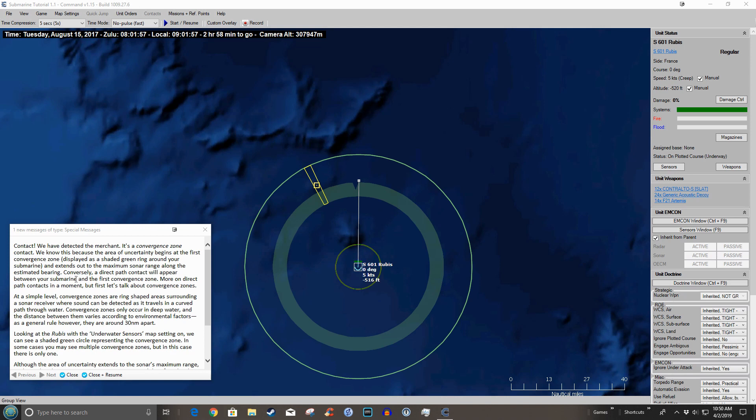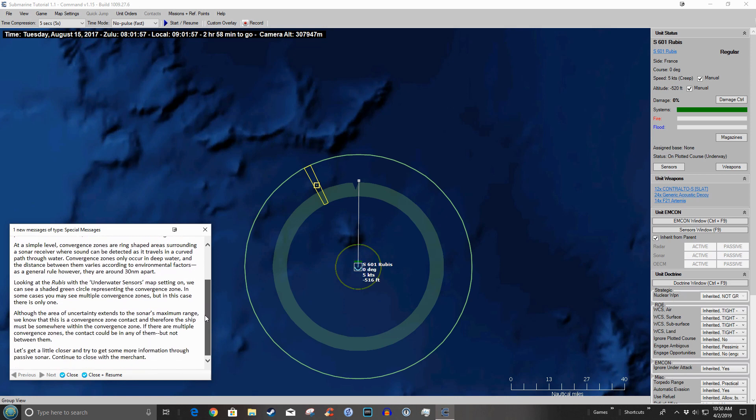A direct-path contact will appear between your submarine and the first convergence zone. At a simple level, convergence zones are ring-shaped areas surrounding a sonar receiver where sound can be detected as it travels in a curved path through water. Convergence zones only occur in deep water, and the distance between them varies according to environmental factors — as a general rule they are around 30 nautical miles apart. Looking at the map with the underwater sensors setting on, we can see a shaded green circle representing the convergence zone. Although the area of uncertainty extends to the sonar's maximum range, we know this is a convergence zone contact, so the ship must be somewhere within that zone.